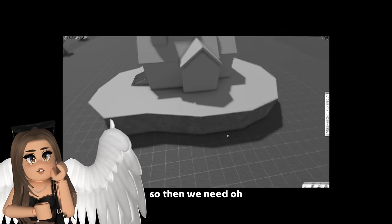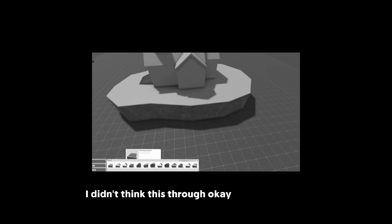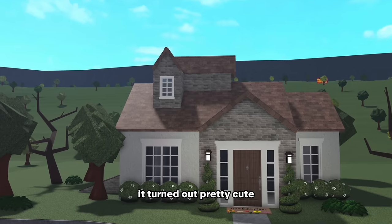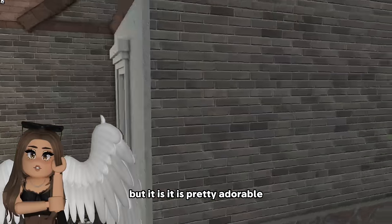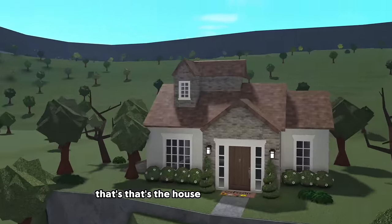We're gonna need steps up to the house then, aren't we? Wait, I didn't think this through. All right, we have our little house on a hill right here. Honestly it turned out pretty cute. I really like the colors. I'm not going to the inside but it is pretty adorable. I think the size is quite nice. So if you guys want to copy it, that's the house - pretty easy to copy.